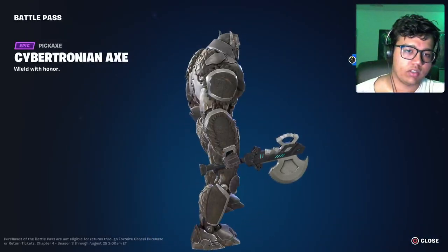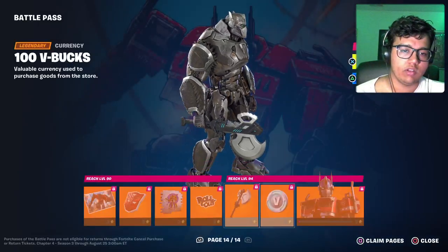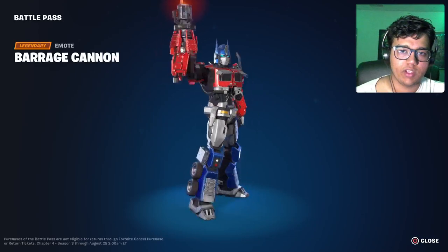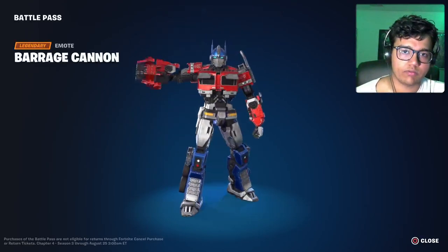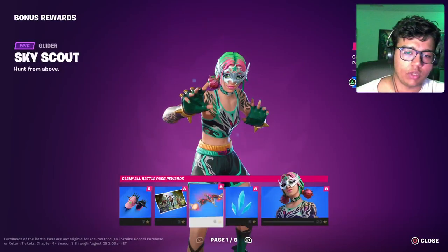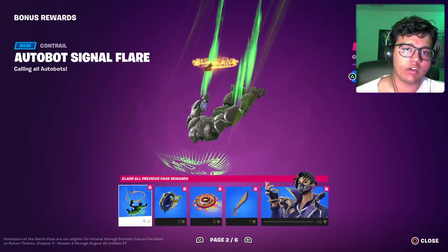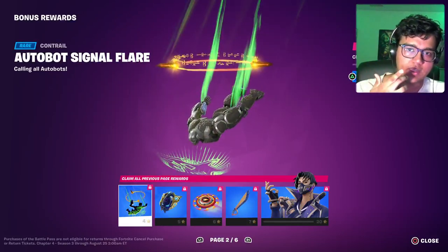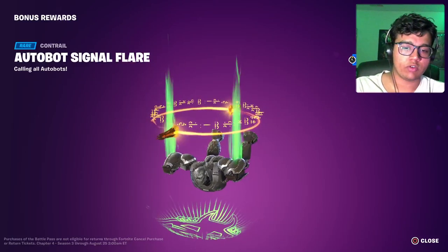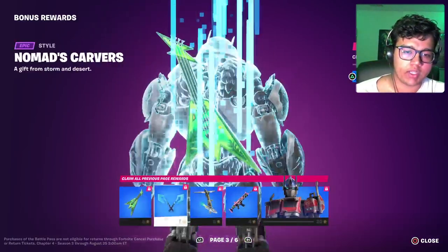We got Prime's axe — it's good, I just wish they went with the arm blades. We have E-books and Optimus Prime himself with a built-in emote. I just wish you could turn into a truck. We also got some bonus rewards regarding Transformers — a loading screen, and the Autobot Signal Flare contrail. If you've seen Transformers: Rise of the Beasts, you can clearly tell that's the Transform Key on top.